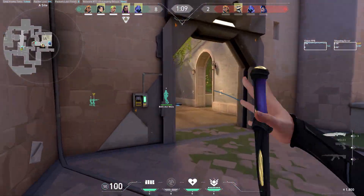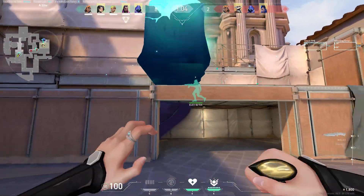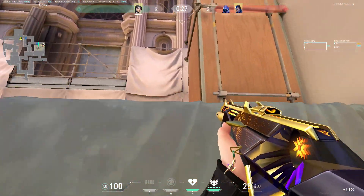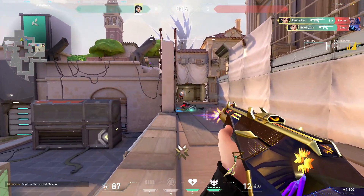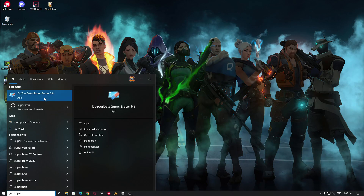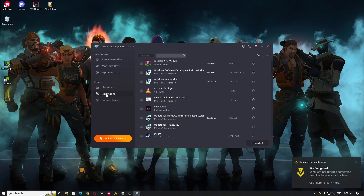Step 3: Reinstall Vanguard. Vanguard is Riot Games' anti-cheat software and players often run into errors or bugs because of this software. Many Valorant players have speculated that the VAL5 error code might be caused by Vanguard, and reinstalling the anti-cheat might solve it. To do this, you need to install a third-party uninstaller — IObit Uninstaller is a good option and this function is completely free.